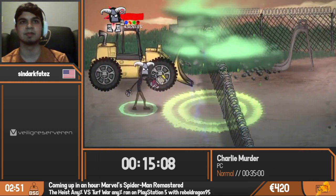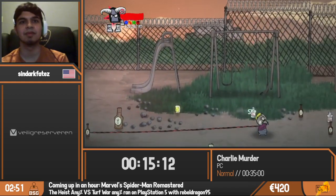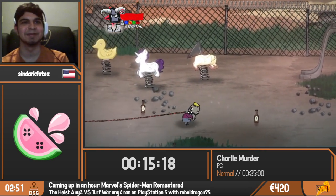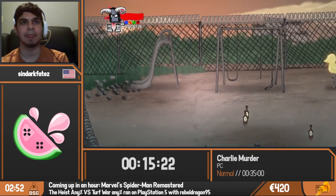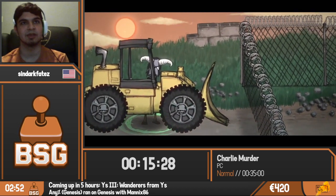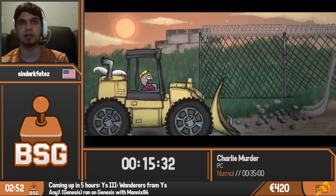We have a donation — twenty dollars from Yorky saying 'Sorry, but it's got to be the Raimi suit.' So Yorky has put the Raimi suit ahead of the undies. If you want to see Spider-Man in his undies you've got to beat this twenty dollar bid — it's far ahead now. That's obviously the end of this part.